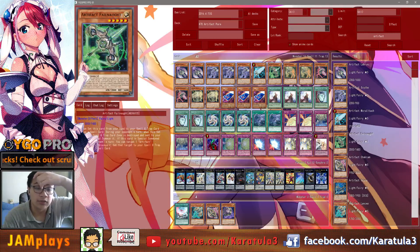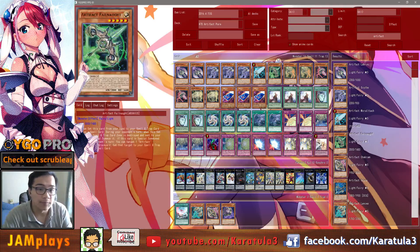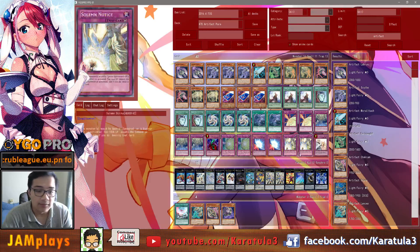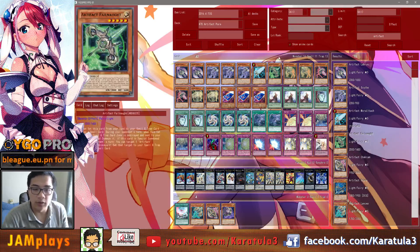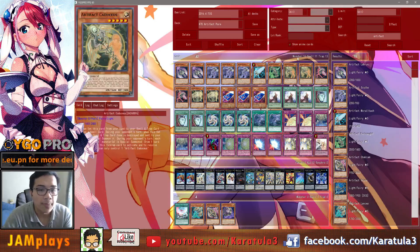We play one Failnaught — this one is similar to Call of the Haunted but it sets back an Artifact if you summon this card, so it's good for recycling Moralltach and stuff. We don't play Call of the Haunted because people save their MSTs for it and will just chain MST. People don't tend to MST this deck if they know what they're doing. Two Caduceus — the main engine, the draw engine, the plus engine of this deck. We play two mainly because if you read the text you can only control one Artifact Caduceus.